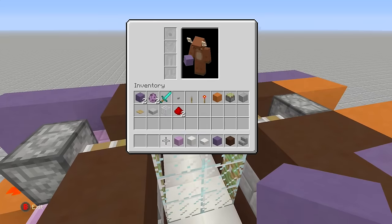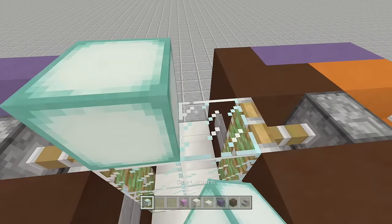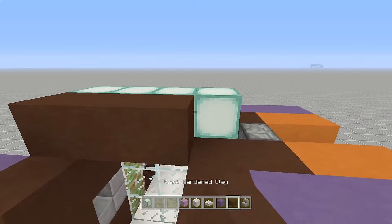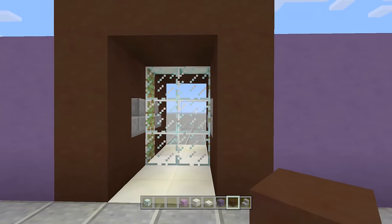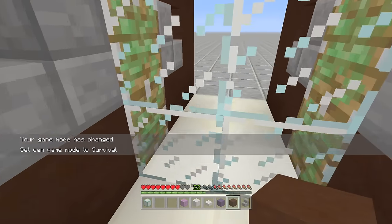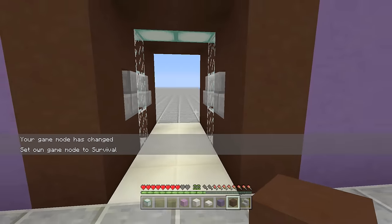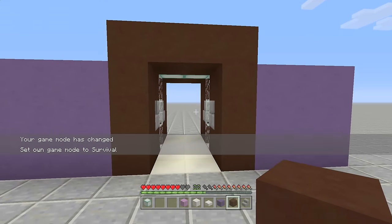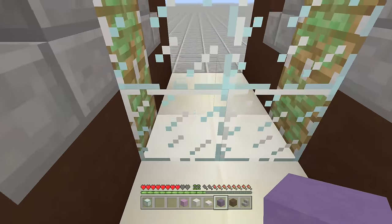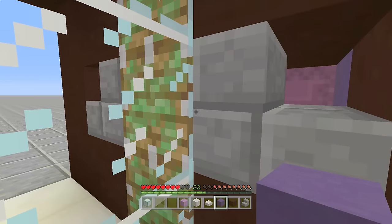All you have to do now is put a cap on top. I like to put some light in here, so I take out sea lanterns and place them across these four blocks, then place your color of choice right above that. Your sensor door is completely done! Switch to survival, walk over here, make sure the shulker can see you — it will open the door and you can walk through. Same thing on the other side: walk up, the shulker senses you, and it opens the door.